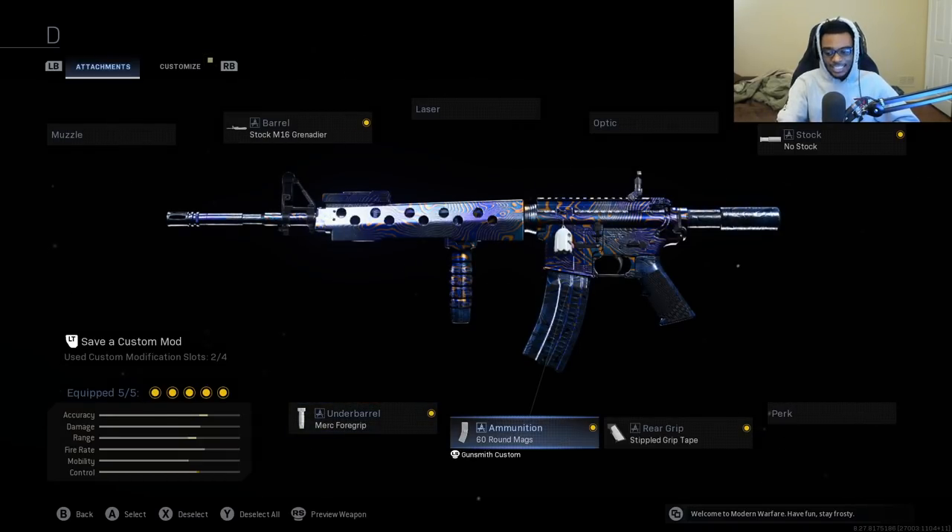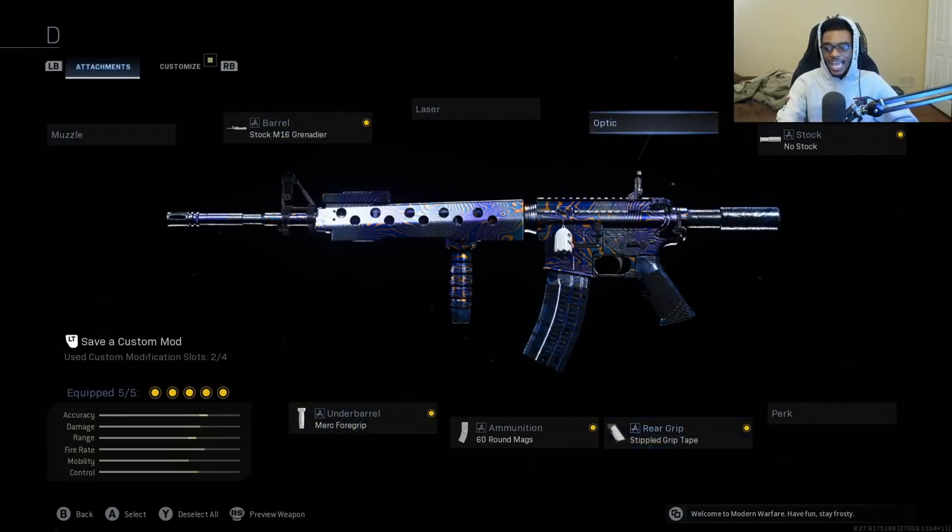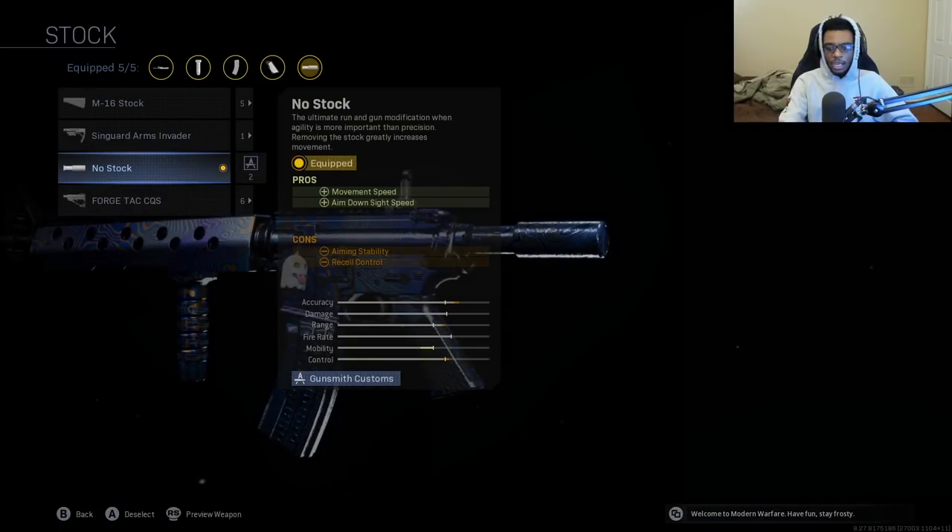For the third attachment, I still have on the 60 round magazine, but I went ahead and put on the Stippled Grip Tape because it works better with specialists — you're going to have increased aim down sight speed and also increased sprint to fire speed. This is better for running and gunning and something I recommend on all your aggressive specialist classes. And finally, I have on the No Stock attachment, which adds movement speed as well as aim down sight speed, transforming this M4A1 into an AR SMG hybrid.